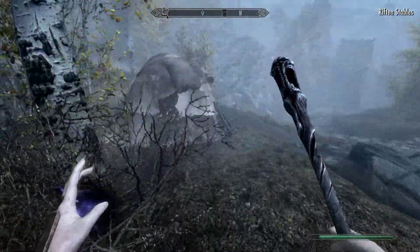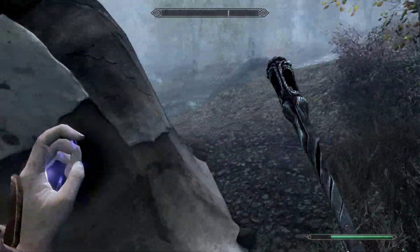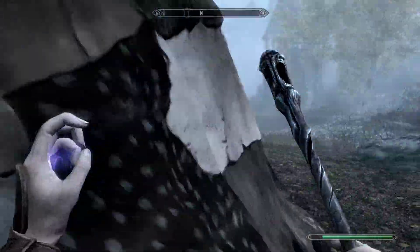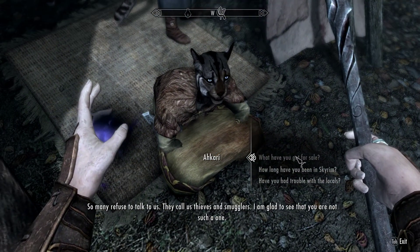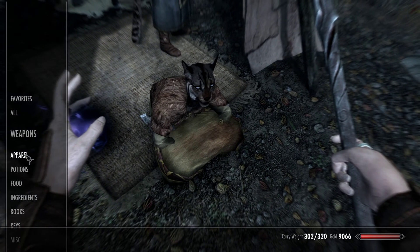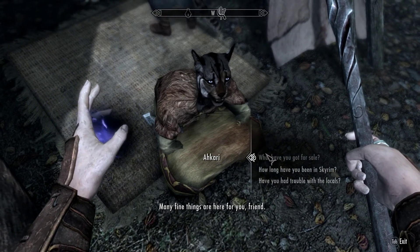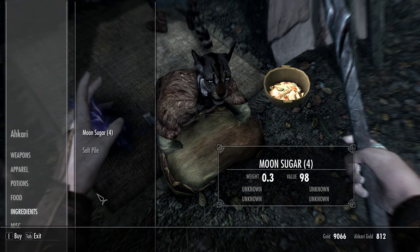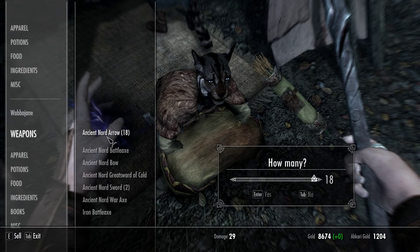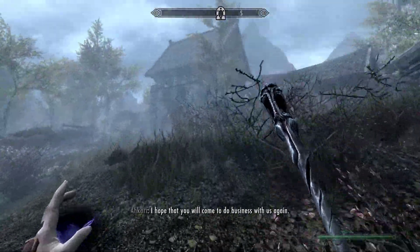The reason we're going to the stables and not to Riften is because I want to see if the Khajiit caravan was here. Yeah, they are here. I want to buy some more moon sugar. I've got my Friend of Zenithar amulet on to get better prices. This person has four moon sugar, sweet. I'm not gonna sell them anything back because I'll get better prices when I go into town.